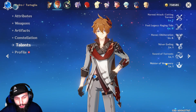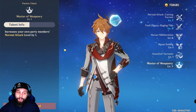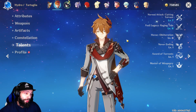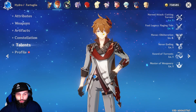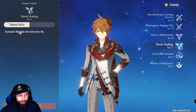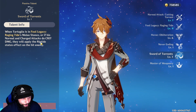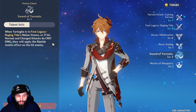His passives are really cool. Master of Weaponry increases your own party members' normal attack level by one — nice when running a second DPS while his E is on cooldown. For example, I run Klee and since I use normal attacks a lot with Klee, this helps. Never Ending extends Riptide duration by 8 seconds. And his key passive: when Tartaglia is in melee stance, crit normal and charged attacks apply the Riptide status effect on hit — which is exactly why we build him with crit rate.